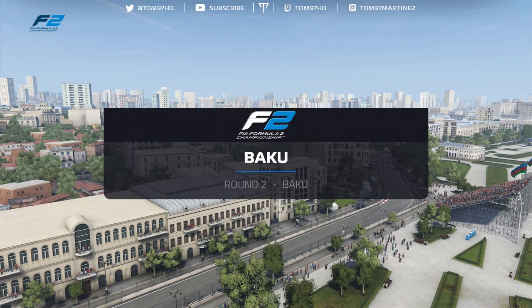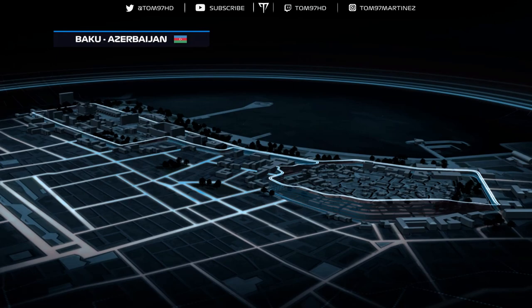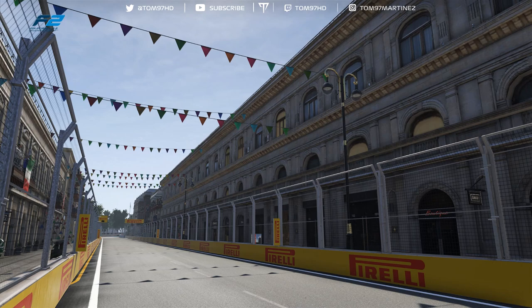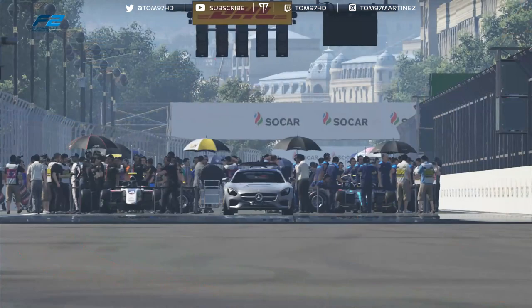Welcome back to Baku, on the edge of the Caspian Sea in a bustling vibrant capital which for only the third time plays host to Formula 2. This is not your usual racing circuit — it provides one of the most complete tests for the field. Sector 1 sports a set of 90-degree corners around the block; sector 2 gets even tighter with the old city walls; sector 3 is just turn 16 to negotiate, and then 2.2 kilometres flat to the floor, full throttle in sixth gear.